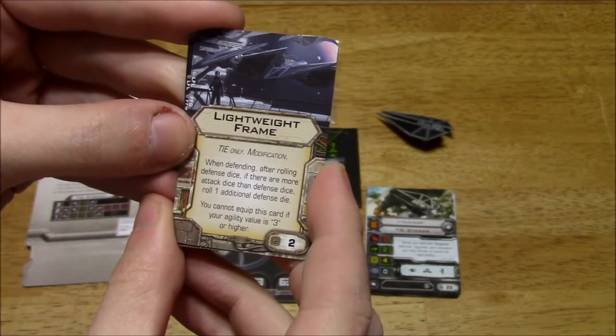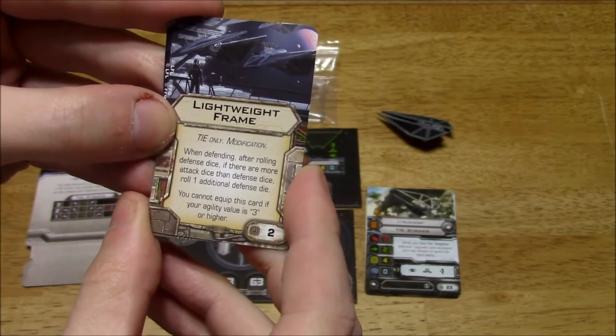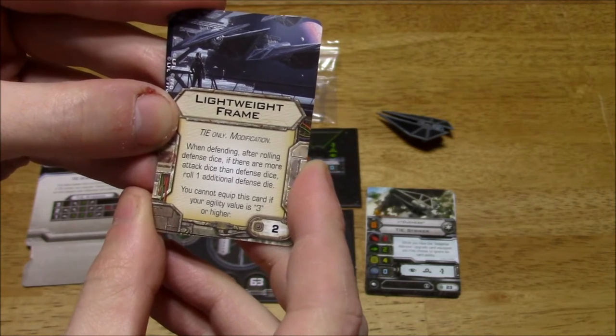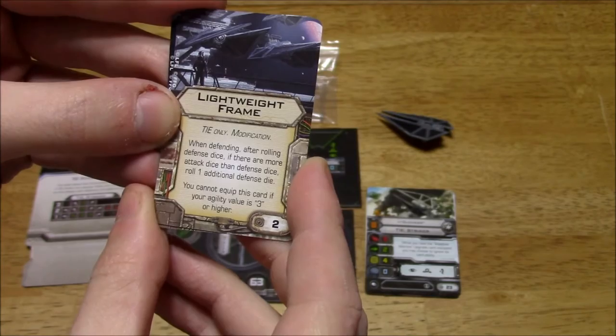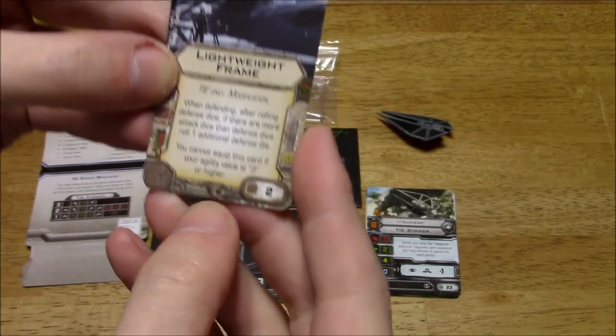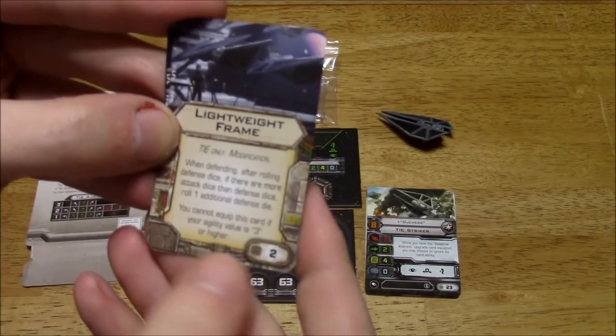Next is Lightweight Frame, a TIE-only modification. When defending, after rolling defense dice, if there are more attack dice than defense dice, roll one additional defense die. You cannot equip this card if your agility value is 3 or higher, so it makes sense to use it with this ship. Cost of 2.